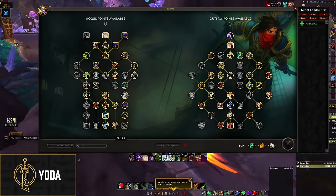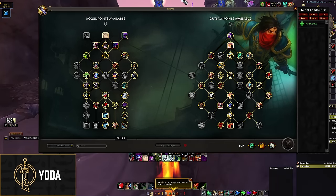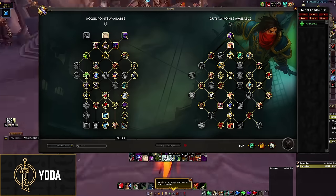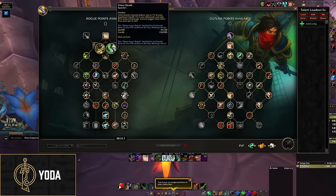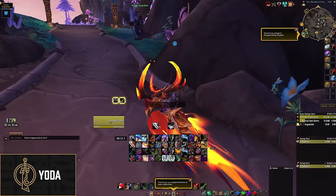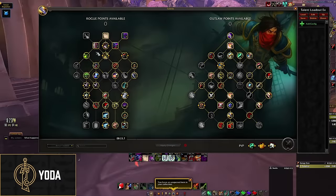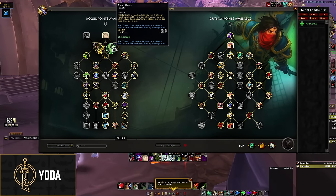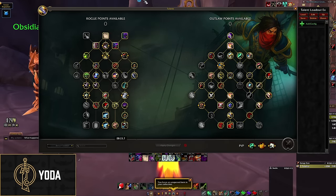Still Shroud can also be swapped out for Graceful Guile, but usually I don't do that because if you're playing Rogue, people expect you to have Shroud — and three minutes later when they want to Shroud, it's weird if you don't have it. So personally I just always play Still Shroud. In terms of Elusiveness versus Cheat Death: in low keys, Cheat Death is actually better because you're probably not going to die unless you've really messed up. Cheat Death gives you a nice buffer. Whereas in high keys, you actually need Elusiveness to survive certain one-shots. Basically: Cheat Death if the key is easy, Elusiveness if the key is hard.